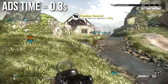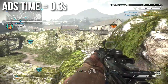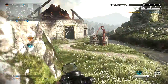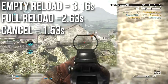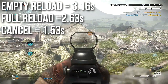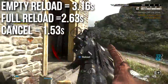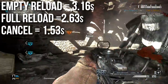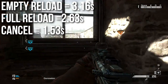Aim down sights time on this assault rifle is pretty normal for the class at 0.3 seconds or 300 milliseconds. Running Quickdraw will of course speed that up. Reload times are actually on the swifter side for the assault rifle class. Your empty reload is 3.16 seconds — that's when you've burned all of your bullets. If you still have one in the chamber and don't need to go through the chambering animation it's 2.63 seconds, and if you want to reload cancel it's 1.53 seconds. Reload canceling is always a good thing.